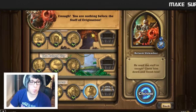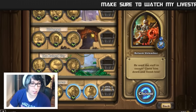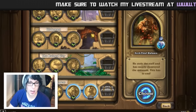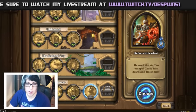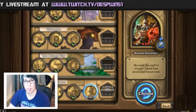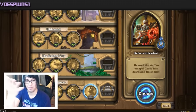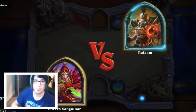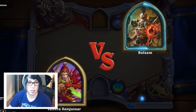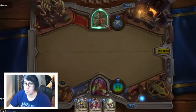The last boss of the Hall of Explorers is Rafaam Unleashed. The difference between normal Rafaam and this guy: he got rid of his neon leggings, got rid of his shawl, and replaced it with these gnarly gauntlet pauldron things. Now he holds like red lightning — it kind of looks like Thor's period blood in his hand. We're gonna use Death Raptor again and hopefully it does better this time.